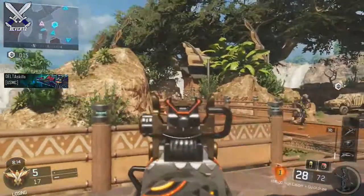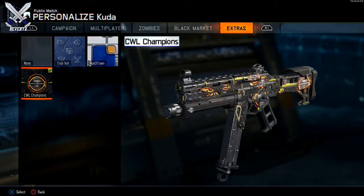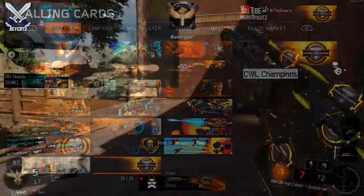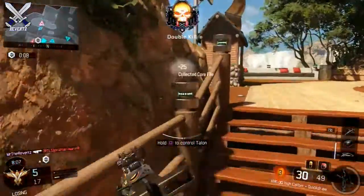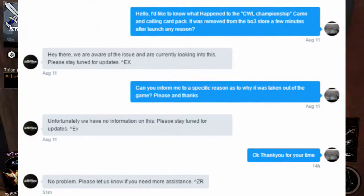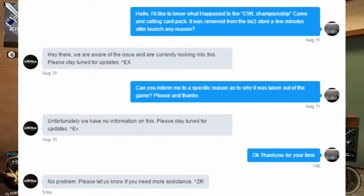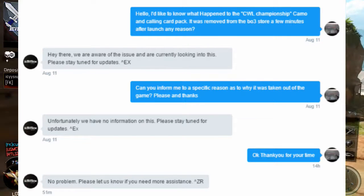Basically last week a new personalization pack came out called the CWL Champions, and it came with a camo and a calling card — you guys can see that on screen right now. But after about 15 minutes it got removed from the store without any rhyme or reason. So I went ahead and messaged the Activision support team on Twitter asking why the CWL pack was removed, and they responded saying they were aware of the issue and were currently looking into it.